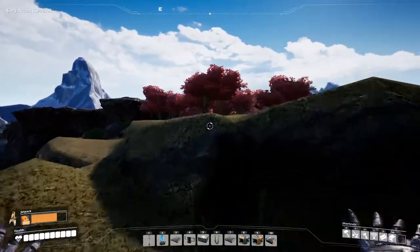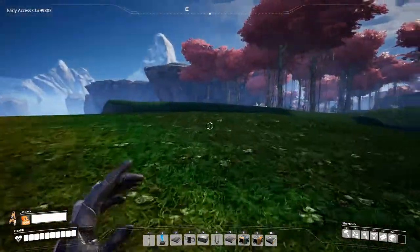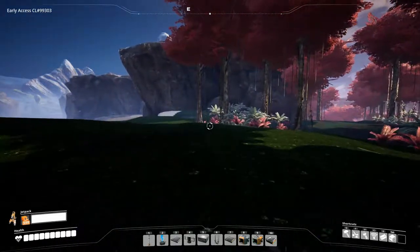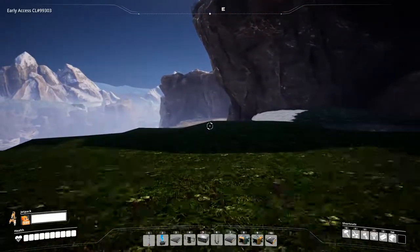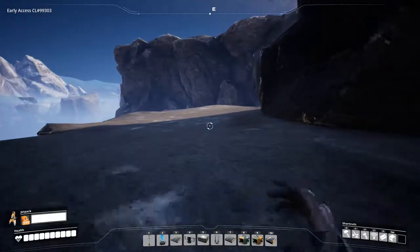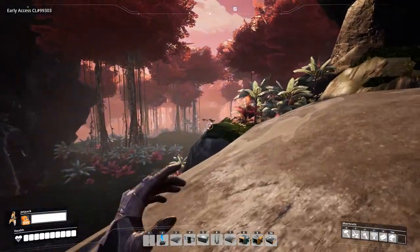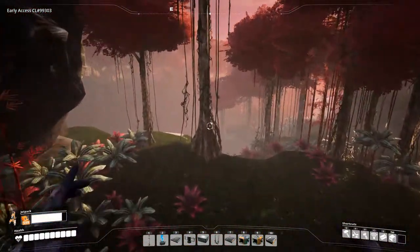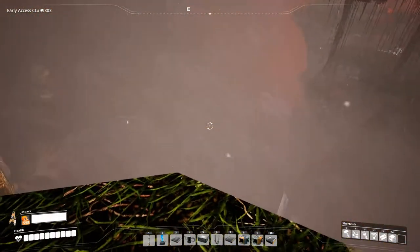I unlocked a jetpack in this stream! The biggest problem with the computer factory now is that we've run out of plastic, so we are going to build some plastic refineries. I think for now this is going to be the last episode. After this we are going to start a new let's play series of Paradox games I really enjoy, and the factory tour will keep going on Tuesdays.